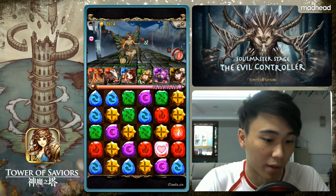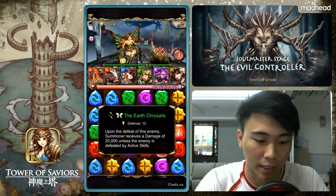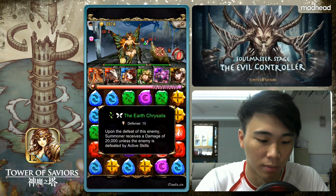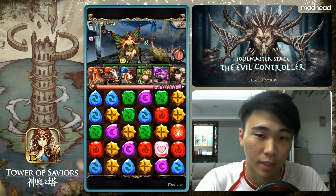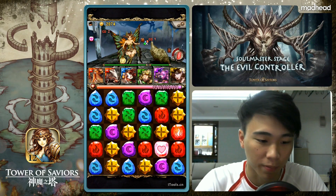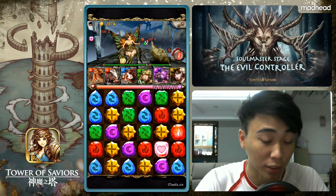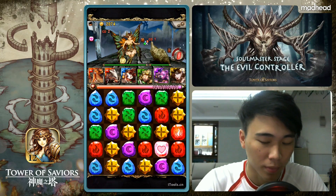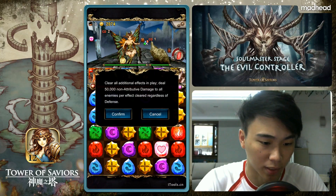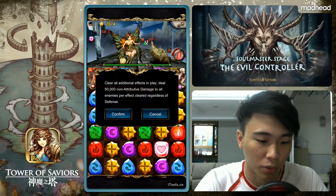I did a full attack so I have one extra heart rune on the board, and Merlin has a chance to convert a heart rune every round if you have any. Next we have the butterfly stage. There's an explosive egg dealing 20,000 damage. I tried bringing in Sarah the water elf but her damage reduction does not negate the 20,000 damage. The only elf that can pull this off is Machiosas, with 50,000 non-attributive damage.